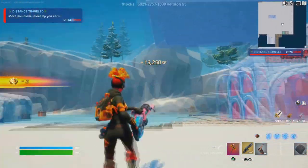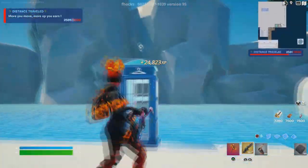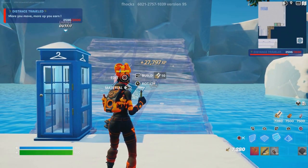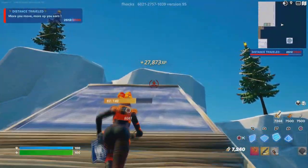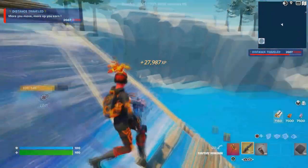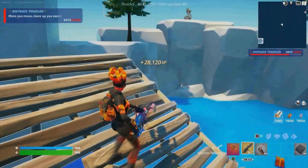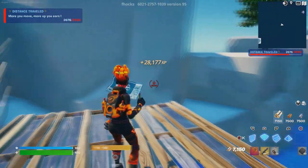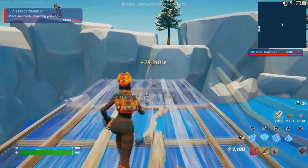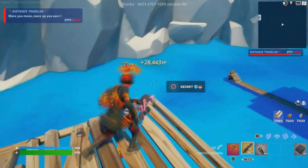Jump down over here and go to the far left side where the outfit change is located. Come to this corner and build 12 ramps — 1, 2, 3, 4, 5, 6, 7, 8, 9, 10, 11, 12. Then build one floor, turn right, and build seven floors.